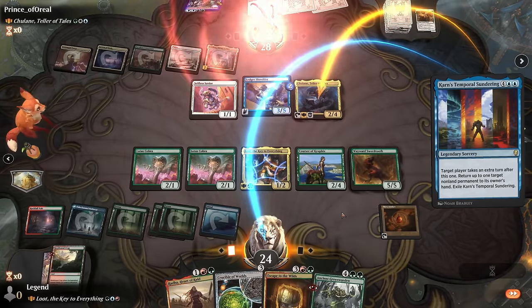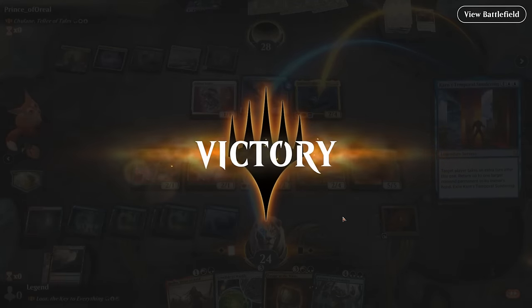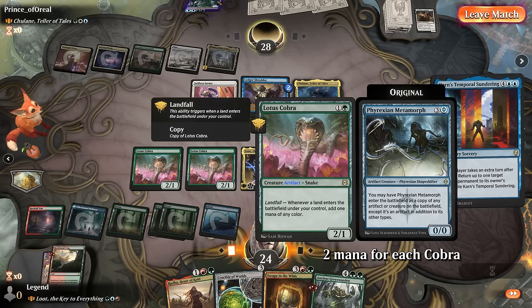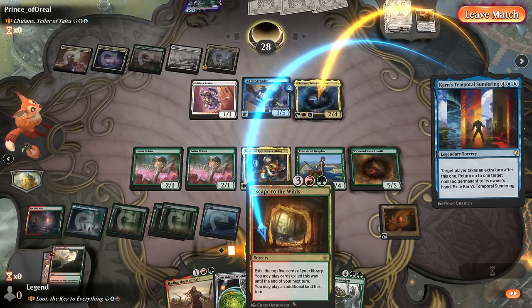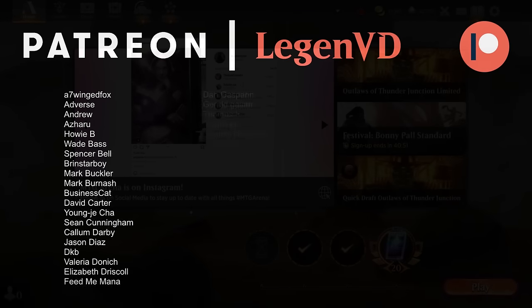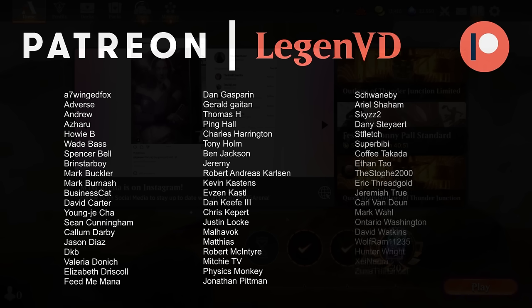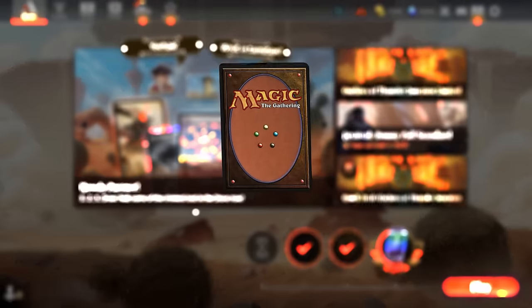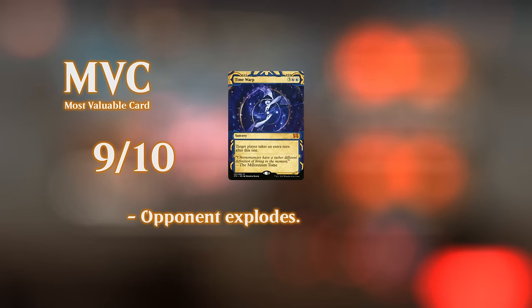Ancient Greenwarden also lets us replay lands out of the graveyard similar to Crucible, but it doubles our landfall triggers from Lotus Cobra. We take the turn; don't have great attacks at the moment but next turn Swordtooth can get in since we already have the city's blessing. The opponent has seen enough. Next turn we play Greenwarden - every land we play, of which we can play two, generates two additional mana with double Lotus Cobra. We cast Escape, see more lands, keep hitting more land drops, generate even more mana. When this Loot deck goes off it's a lot of fun, though it takes a lot of game actions. If you're a fan of casting spells off the top of the deck, this is the perfect commander to enable that strategy. Thanks for watching, hope you enjoyed, and as always have a nice day.